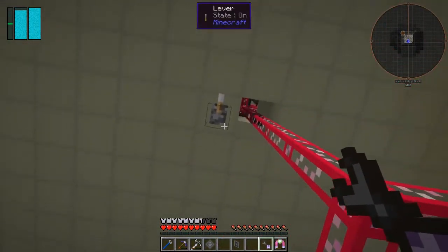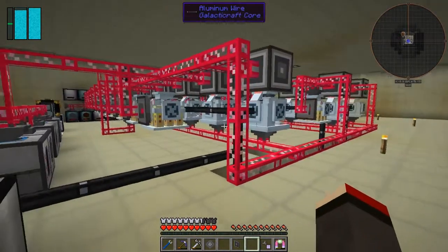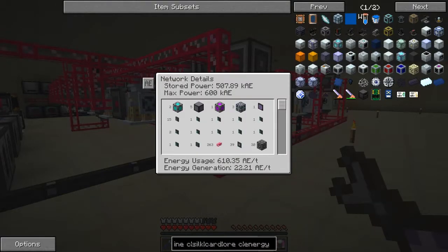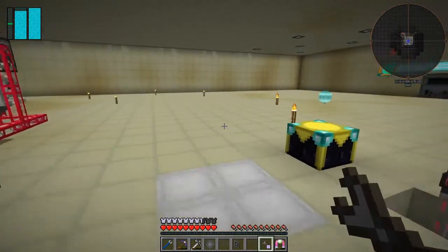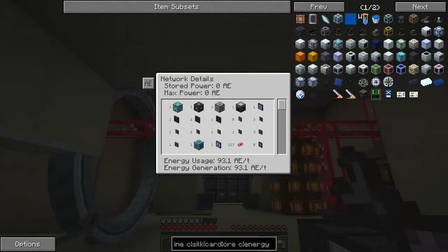What I did is I basically put a toggle bus in here and turned everything off. Then if you look at this with the network tool, it's got power and stored power, which is probably going down because it should be used. But upstairs, there's no power here at all - energy being generated and used but nothing being stored.